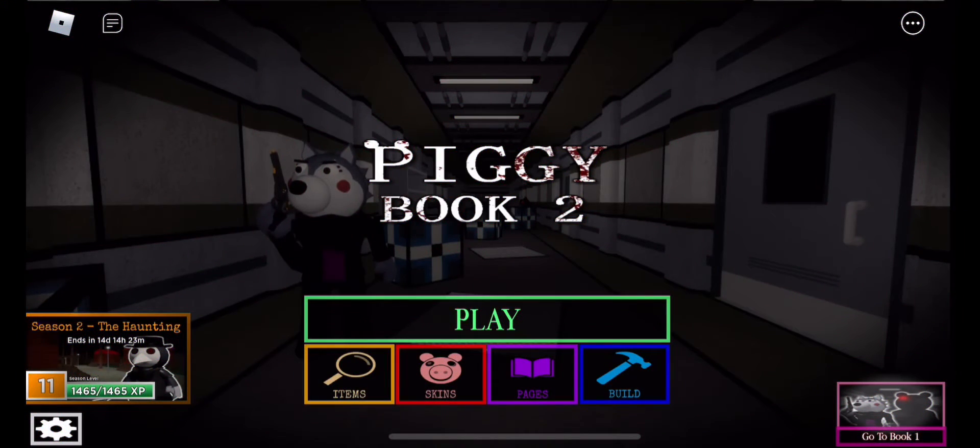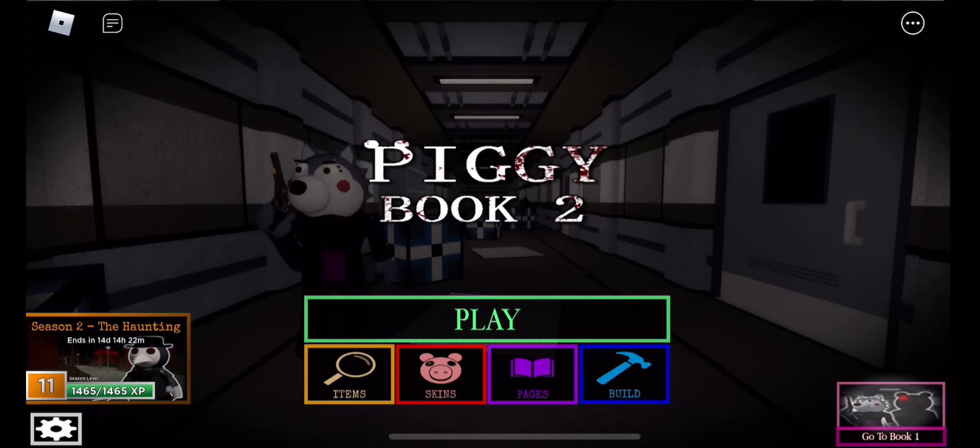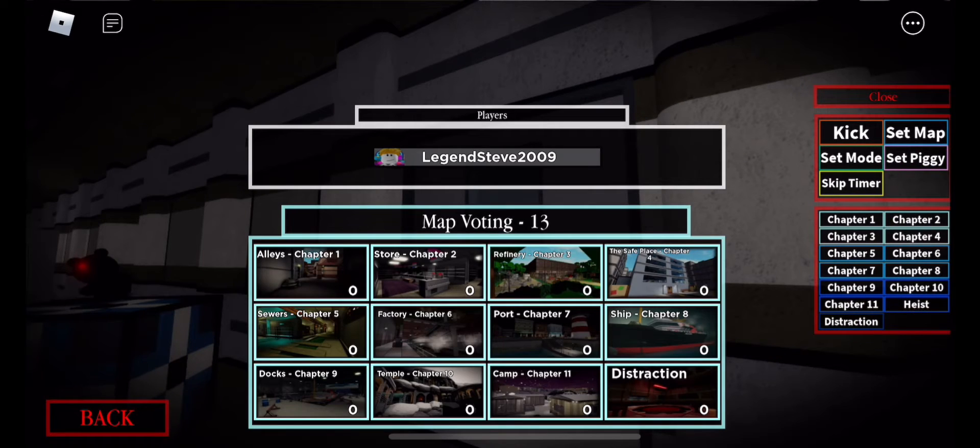Hey, what is going on guys, it is Animatical Booklet! Today we're going to be continuing off with the Piggy series. We are coming so close to the end of Piggy Book 2, and now we're on the character focus chapters. In this video I'm going to be playing the Heist, but anyways let's get started!